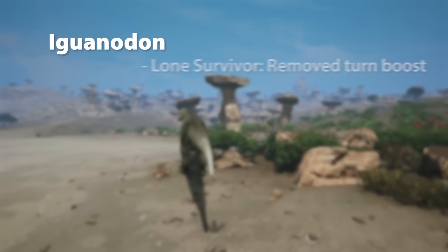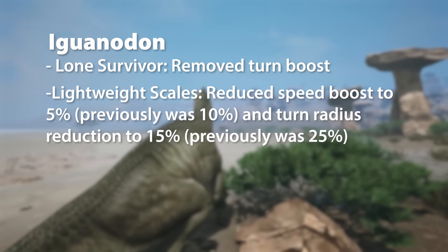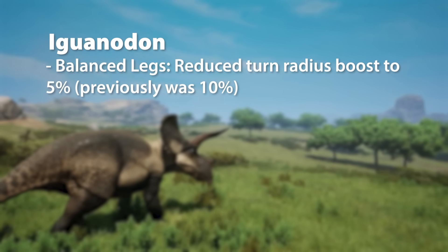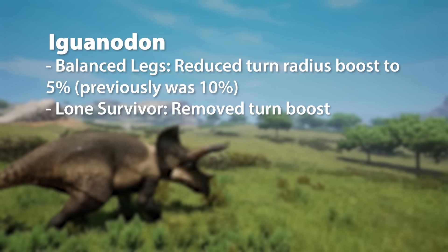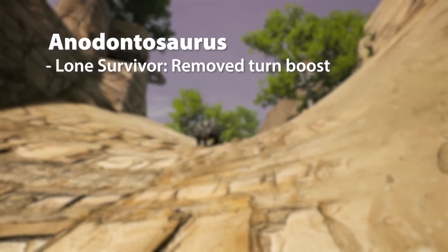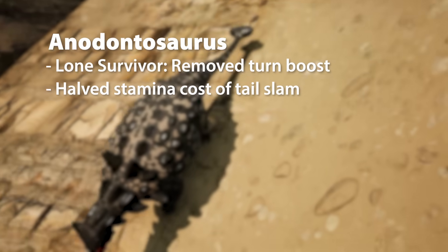For Iguanodon, Lone Survivor and Lightweight Scales get their changes as per all the other ones. For Eotriceratops, Balanced Legs has been changed like before, and Lone Survivor gets the same changes too. Then we move into Anodontosaurus — Lone Survivor gets that same change with the turn boost removed, and they've halved the stamina cost of Tail Slam.